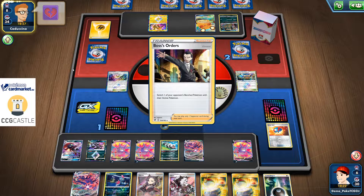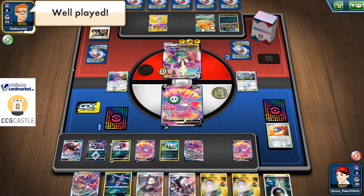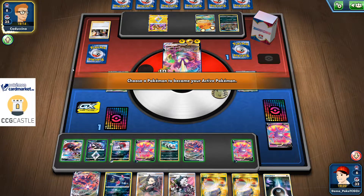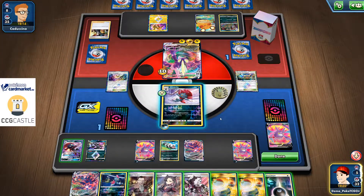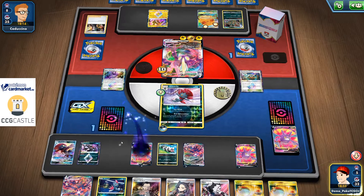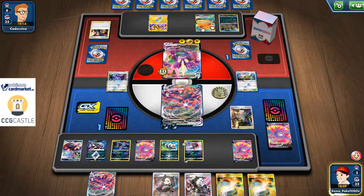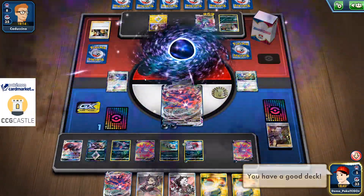He didn't have Boss's Orders. Can he find a way to get Boss's Orders in play? Looks like he didn't get Boss's Orders. He Boss's Orders me but poison will knock me out. He still only took one prize card for it. I don't know why he didn't go for Weavile. I have no clue why he didn't go for Weavile — and I just drew Boss's Orders for the win! My opponent made a horrible mistake.